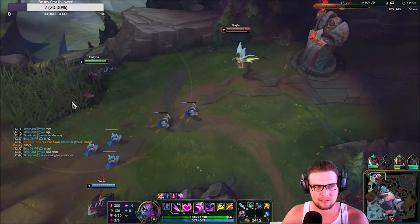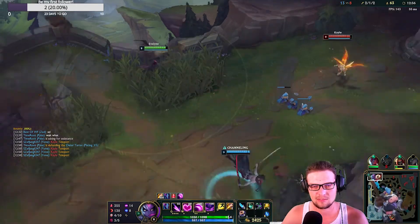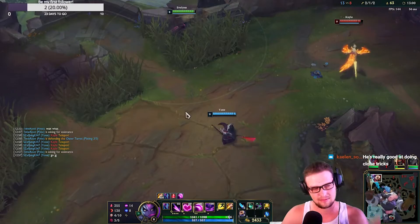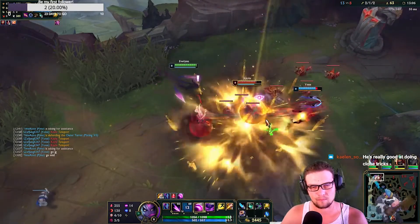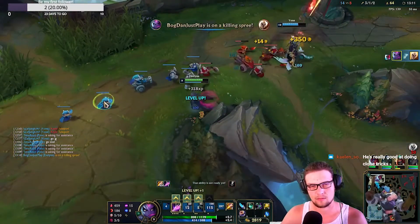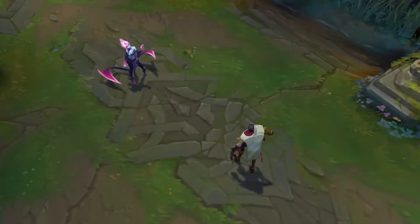In the late game your health will most likely always be full. Evelynn heals herself for 15 to 75 HP based on level every second while in invisibility. If you get hit by a tower or a champion while invisible, it goes on cooldown for 1.5 seconds. One interesting trick: if you press recall, you can enter invisibility and the enemy may think you went to base — but you don't.